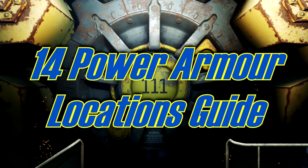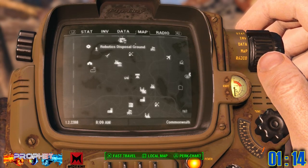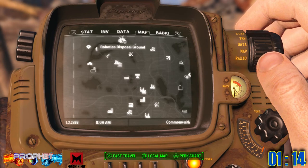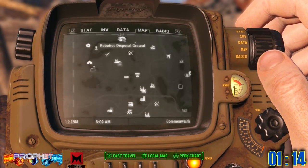Hey guys, this is Prof and you're watching Profit Next Gen. This is the Fallout 4 14 Power Armor Locations Guide. I try to start in Sanctuary on the map so it makes it easier for you to find each and every one of these armors.